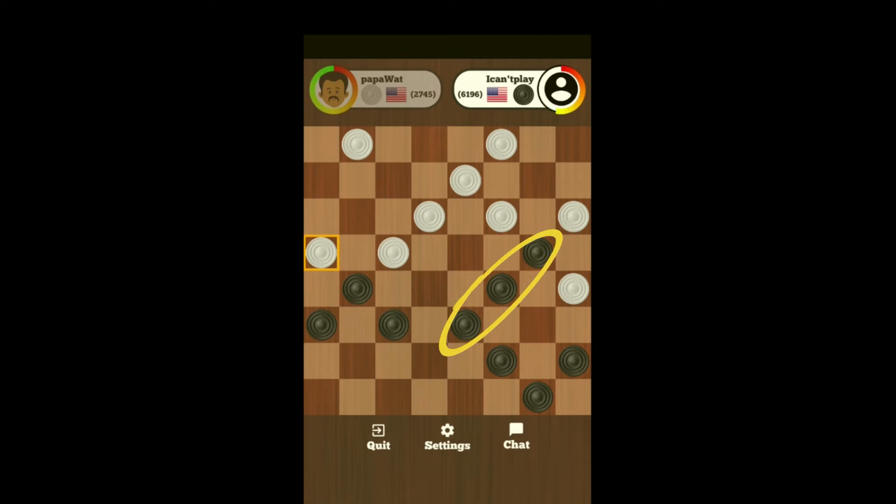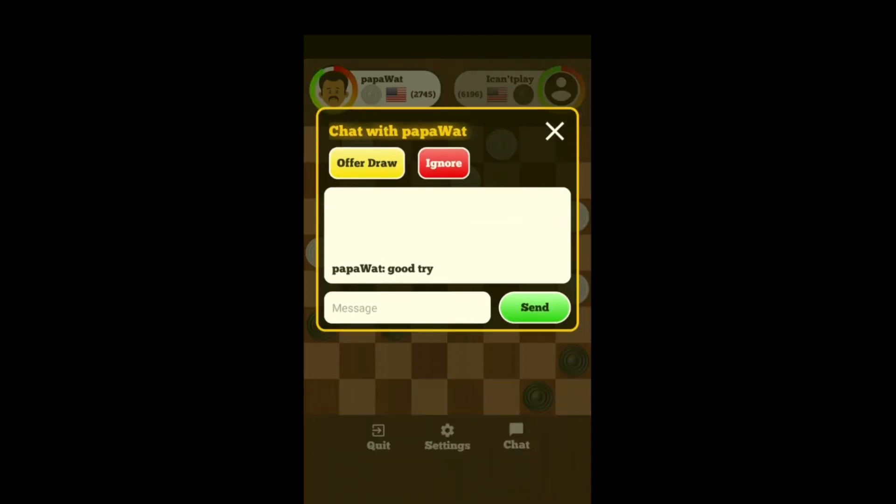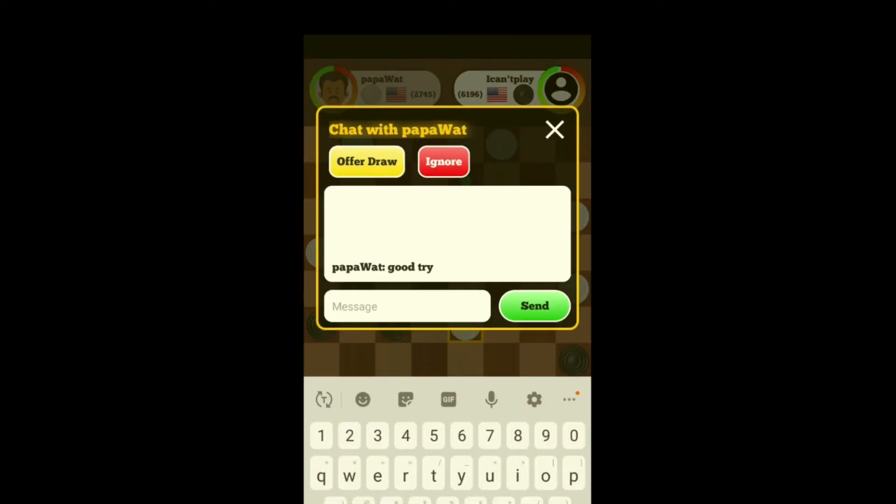I've got an elbow here, so I'm sure he saw the double there. What can I do? I don't know why he didn't take the double. I had an elbow. I still don't know why he didn't take the double.